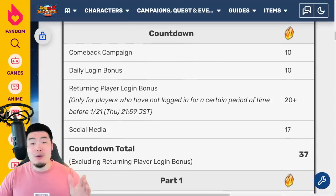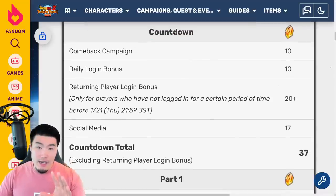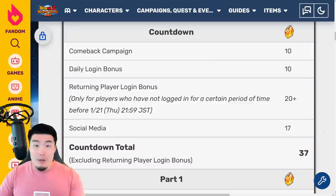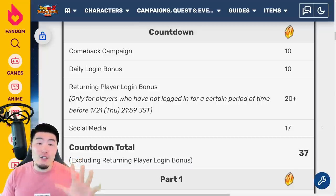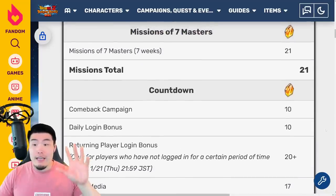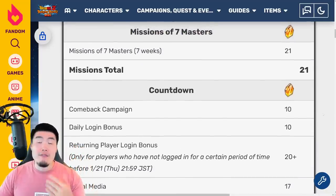From there, we can move on to the countdown. Now this is where there's going to be a major difference between Global and JP, because while we did get the comeback campaign and the daily login bonus, as well as the social media stuff, we also got the Dokkan Scout campaign, which obviously JP didn't get. And that's another 50 extra stones. So the countdown total here should actually be closer to 80 to 90 stones, as opposed to 37. If you add those up, that's over 100 stones already before the actual anniversary has started.